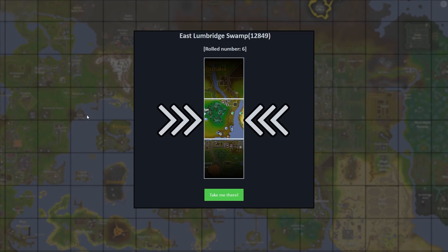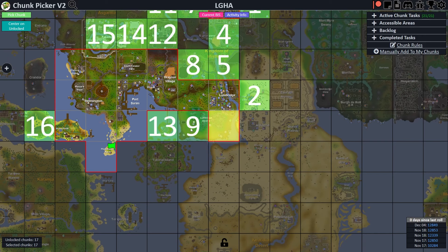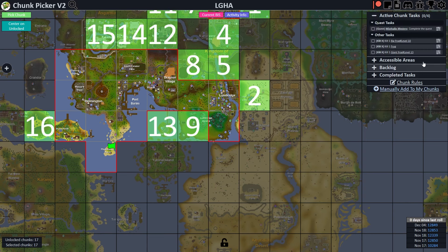The East Lumbridge Swamp. My heart skipped a beat — I thought that was the West Lumbridge Swamp. That was close; that would have been a real pain. But instead we find ourselves with four chunk tasks: complete a quest, kill a big frog, a frog, and a giant frog. This will be another quick one and we'll find ourselves back on the chunk picker before you know it.